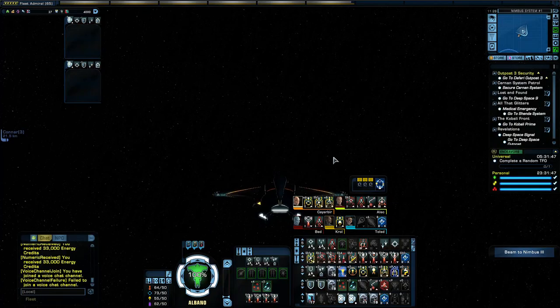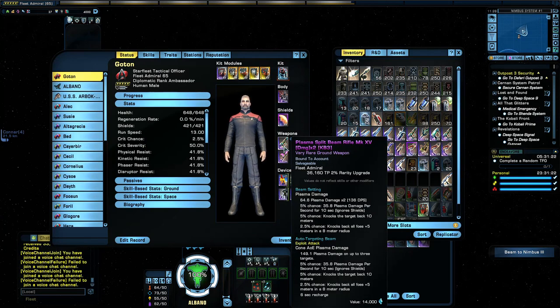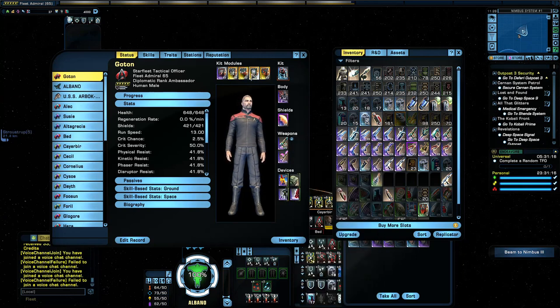This tips and tutorial is about ground endeavors for missions and how to maximize them. First, look at your kit modules — maximize them. The weapon I use is a plasma split main rifle, maximized to 15. It's long-reaching, which will also boost your attacks, especially for endeavors with lots of other people you're fighting.